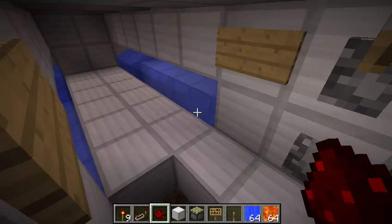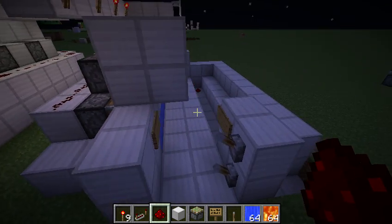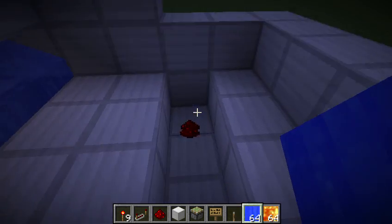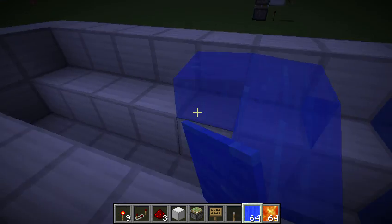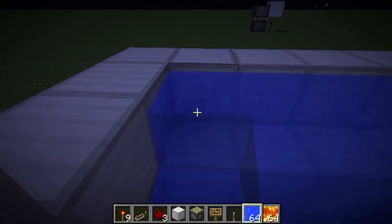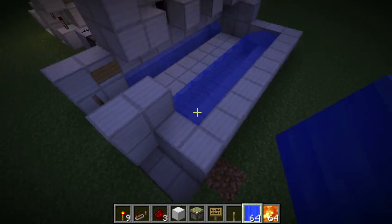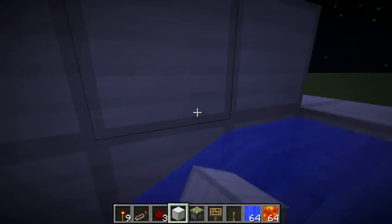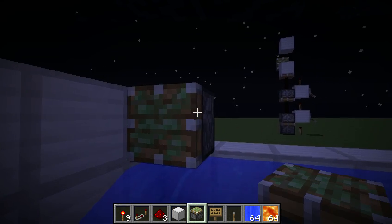So let's get started with the tutorial. First thing we want to do is dig a little trench right here, which I've already done, and place water right there. Next we have pistons to place, and the pistons will go right above the water.